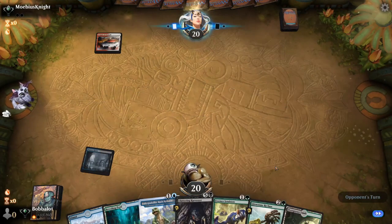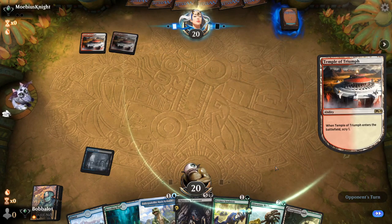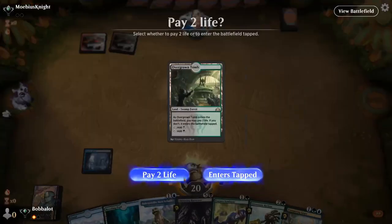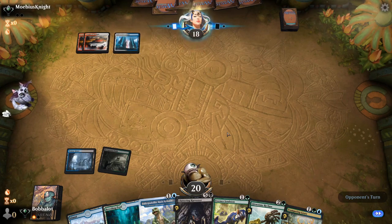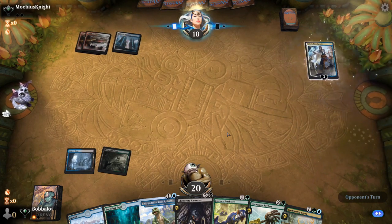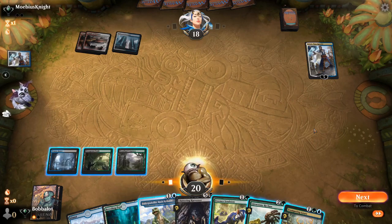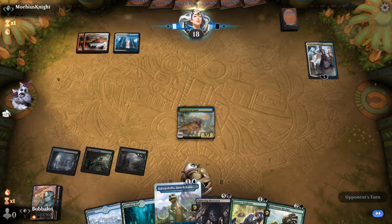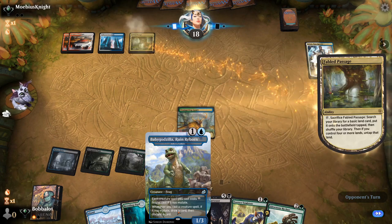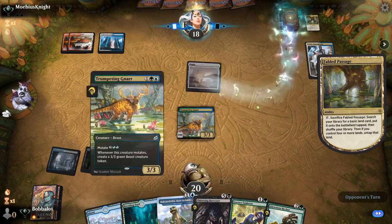Oh my god, it stops Heartless Act, that's amazing. Well, they're going to have to tap up next turn to deal with a threat. I goofed, I misclicked — I meant to change the lands. Trumpeting Gnar, because they're going to bounce it regardless. That's a good call. When they do bounce it, next turn we can go Baby Godzilla and Trumpeting Gnar — it not only gives you one less for the Mutate cost, it's also for the regular spell. With Baby Godzilla on the field, Trumpeting Gnar is only a two-drop, a two-three.